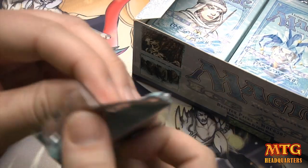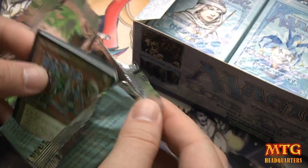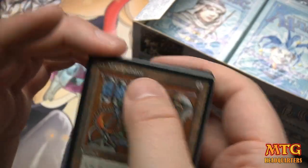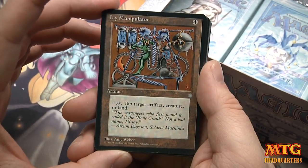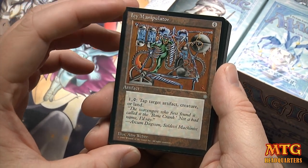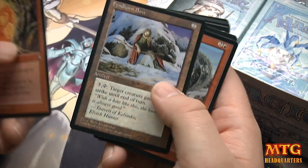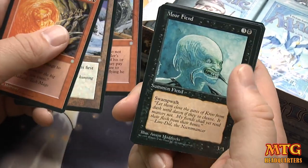Alright, last pack in part one — if you aren't already subscribed, make sure you do so. Oh, I forgot about this card — Icy Manipulator! Pay 4, pay 1 and tap: tap target artifact, creature, or land. It was such a pain to deal with. Pyroclasm, Findhorn Bow, Mudslide. The first card must be the rare — maybe. I'm pretty sure Icy Manipulators are rare.